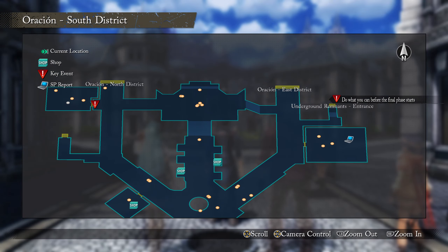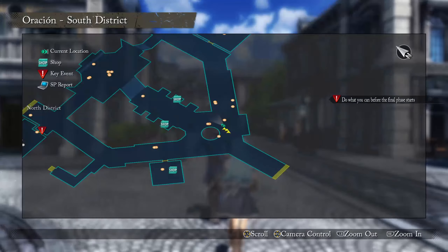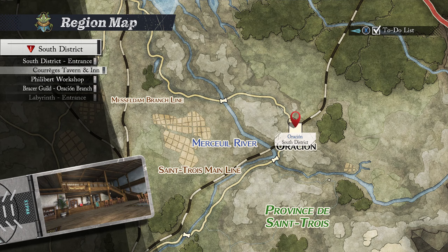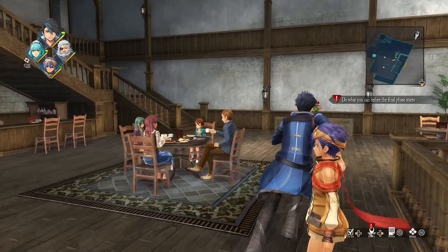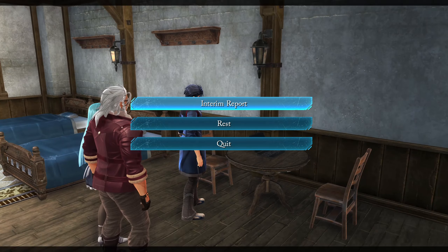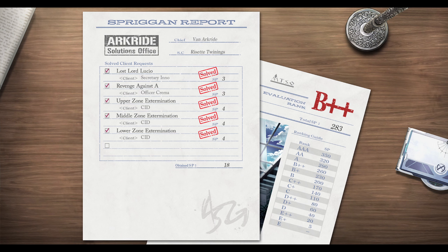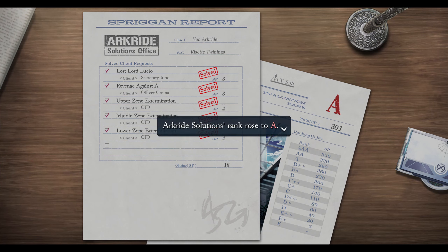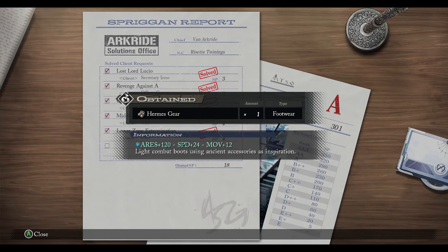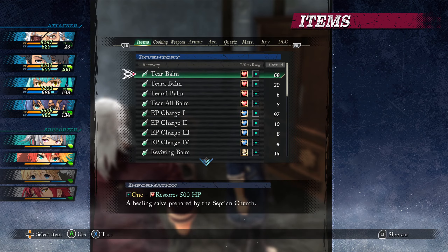Let's see if the south district has sub events — nothing. Let's check the inn first. Might have enough points for new equipment. Interim report — we did a lot. Those are impressive results, then I'll update your rank. What do we get? Hermes gear — god damn it! Just spent all our money buying equipment and then we got another one.